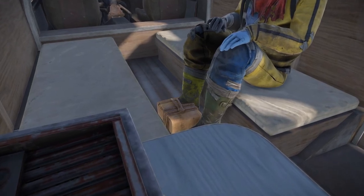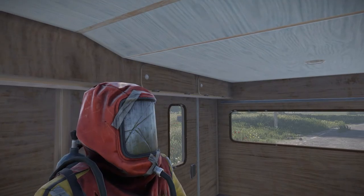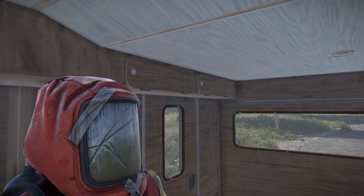Below the passengers' feet is a stash which allows for 12 slots of storage, the same size as a normal small box. Above the passengers' heads are 3 lockers, which also work the same way as normal lockers.